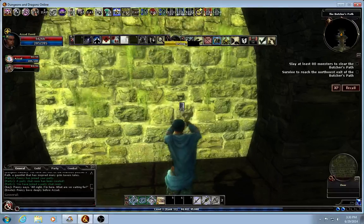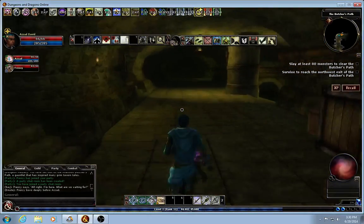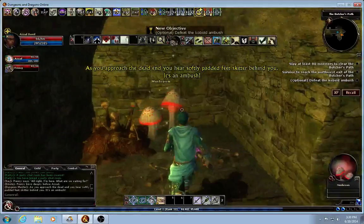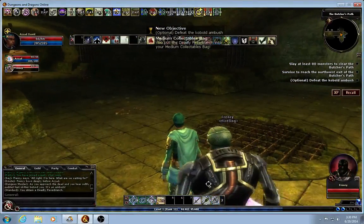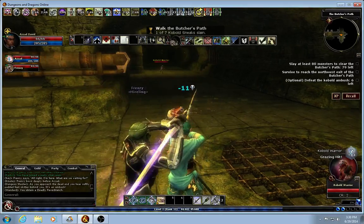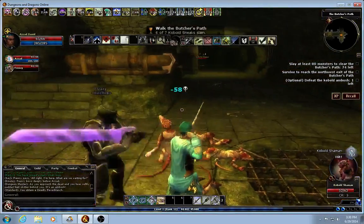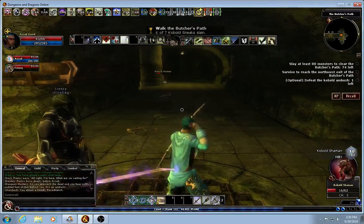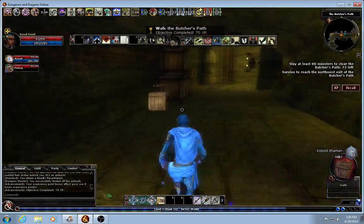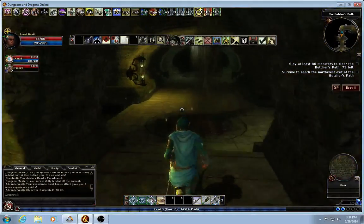The Butcher's Path has a couple of little side areas here. This first one's the Cobalt Ambush. Walk down here — there's nothing down here, nothing's going to happen. My mushroom — oh, a Dudley Fever Blanch. Nice. Now we have nine dead Cobalts. Most of your enemies in this mission will be Cobalts.